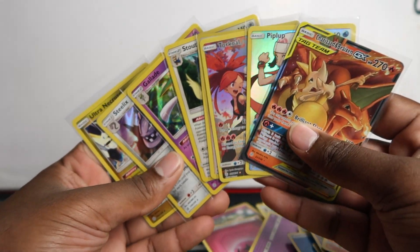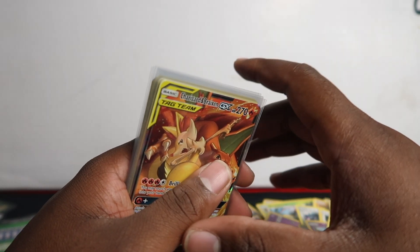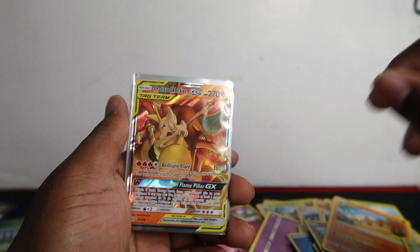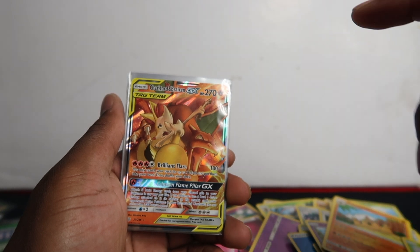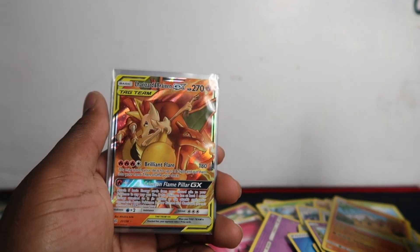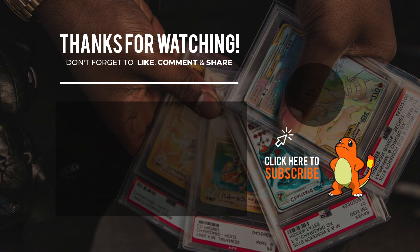Hope you liked that video. Make sure to subscribe for more. I'm going to try and get more V-tins and open all the Cosmic Eclipse together — it's better than opening three tins per video. I also got Sword and Shield from the same tins — 20 Sword and Shield packs because they come with two per tin. From our last V-tin Sword and Shield packs we pulled Gold Zacian and Rainbow Mincino in one opening. Can't wait to open these. Thank you for watching, hope to see you next time!